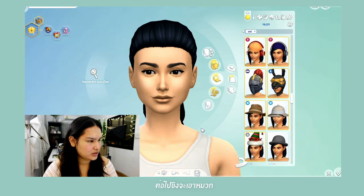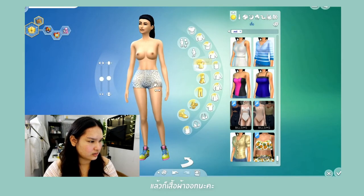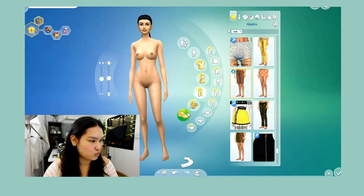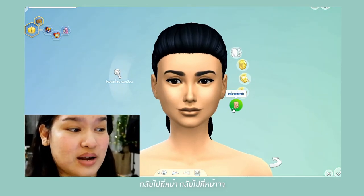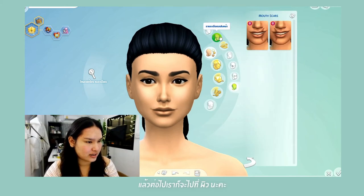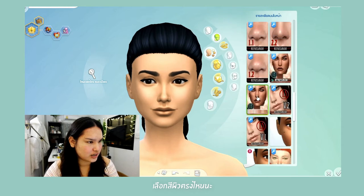I'm gonna remove this hat and the clothes too because I don't like it — it's too much. Oh my god, back to the face, back to the face. We're gonna go to this one and I think they have a skin option — where do I choose the skin type? Oh yeah, there we go.